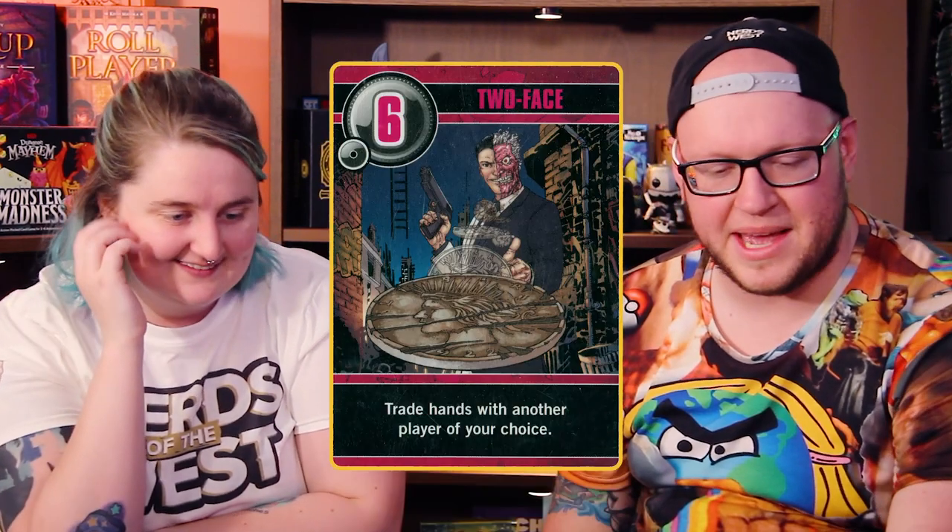It was either trade hands with them, thereby giving them the five. I'm confused though, because doesn't Beck still technically win? Because he gets a token. No, because that's over an entire round of the game. We're just playing one round. Chris wins this round. This has been Batman Love Letter.